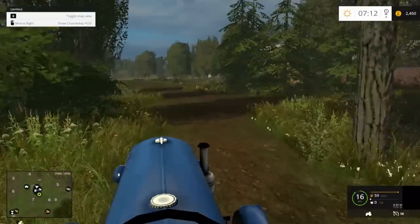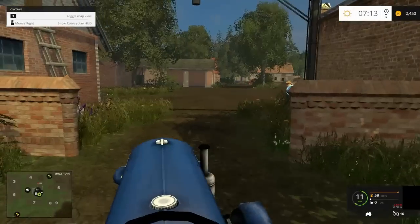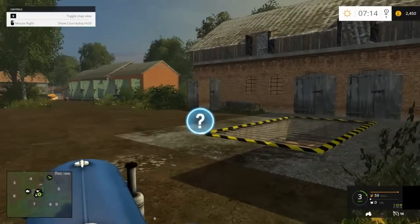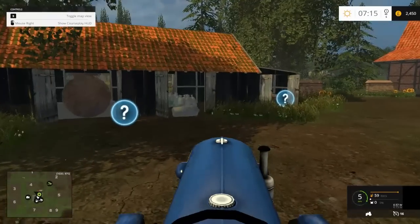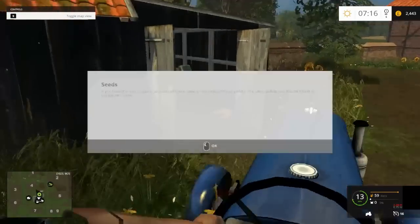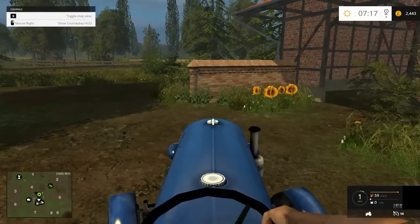We've got some grass here and a track which goes around the fields. Here is our main yard which we were at just a minute ago. This is where we get our water from - there's our fountain to refill your water tanks. That I'm assuming is where you unload your grain up into your trailers, and your tipping point is just here. Back to where we were at the beginning - there's our tractor sheds and the equipment you start off with. This is where you get your fertiliser from - that's where you fill one up. And just over here is your seed store where you fill your seed up from. This is where you store your potatoes and sugar beet. You do start off with some potatoes - not sure about sugar beet, I'll check on that in a minute.